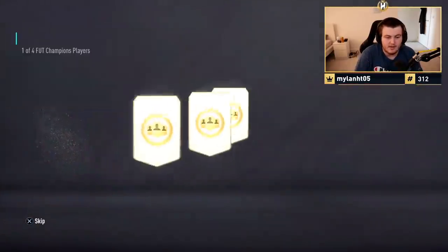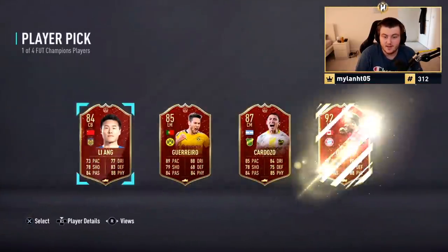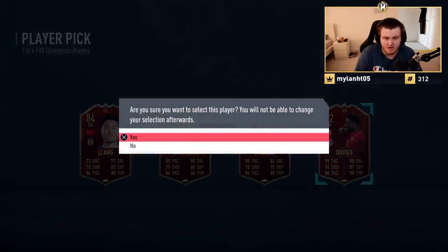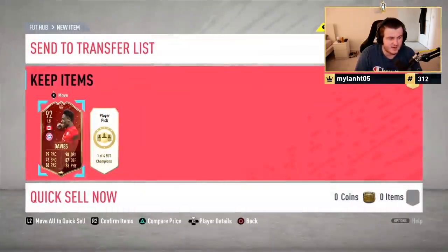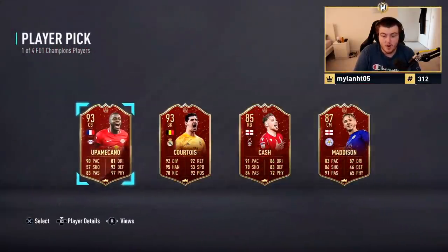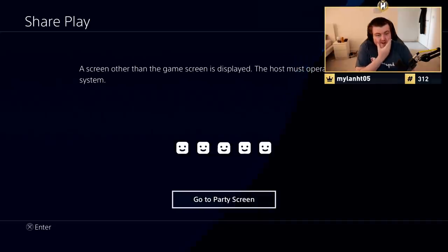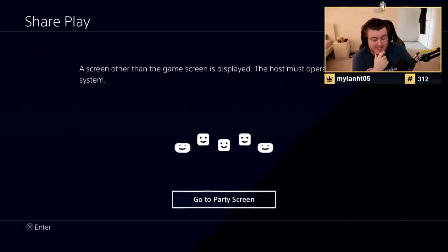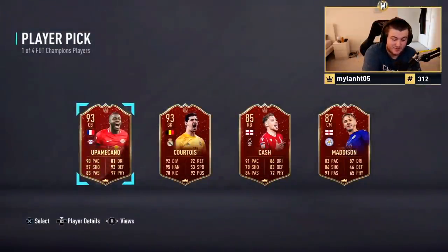Another set of Gold 2 rewards. First player pick is going to be... ooh, 92 Alphonso Davies — things you'd love to see right there, that's a great card. We'll take a 92 Alphonso Davies. Second one — 93 Meccano to link with that 92 Davies. That's actually pretty sick. That's really, really good.